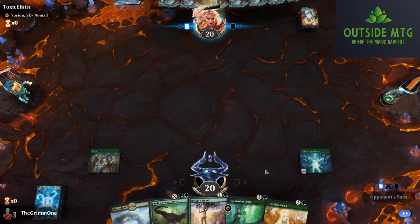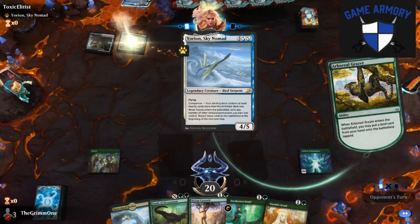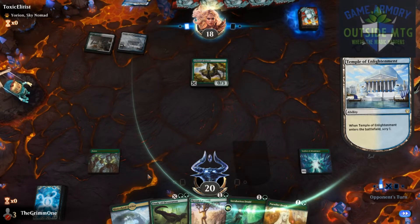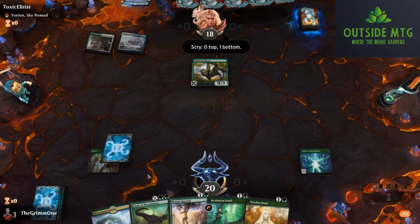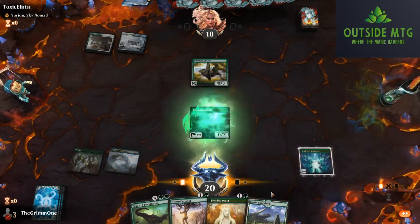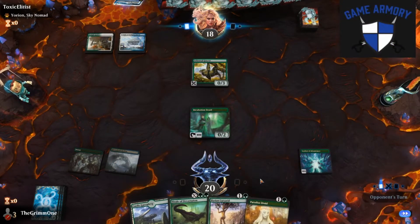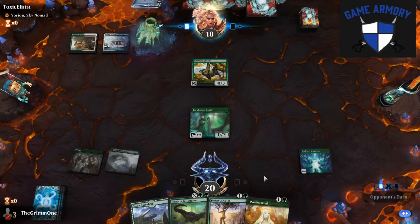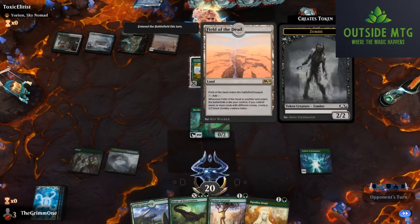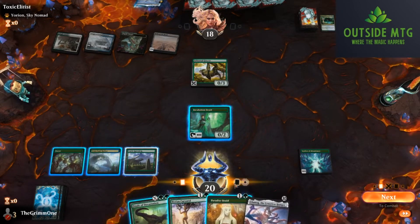Let's get our Incubation Druid down on 2. I got a feeling there might be some Field of the Dead in our future — a little Scapeshift action. Let's get our adapt on next turn and figure it out from there. Got some triumphs, there's the Field of the Dead as promised — not all cool and full art like ours, but it's doing its best.